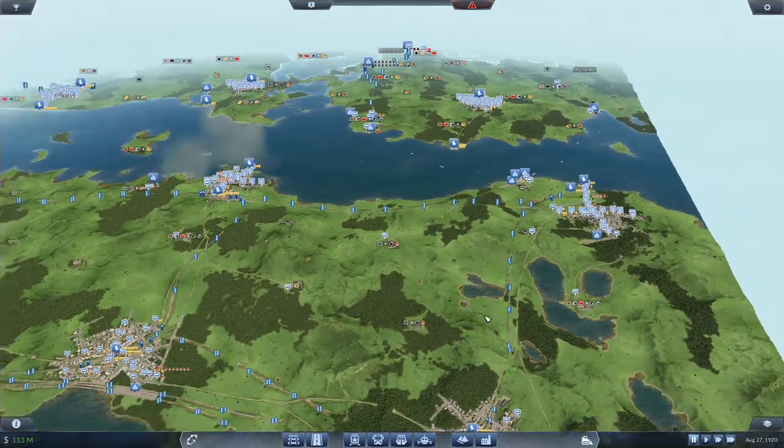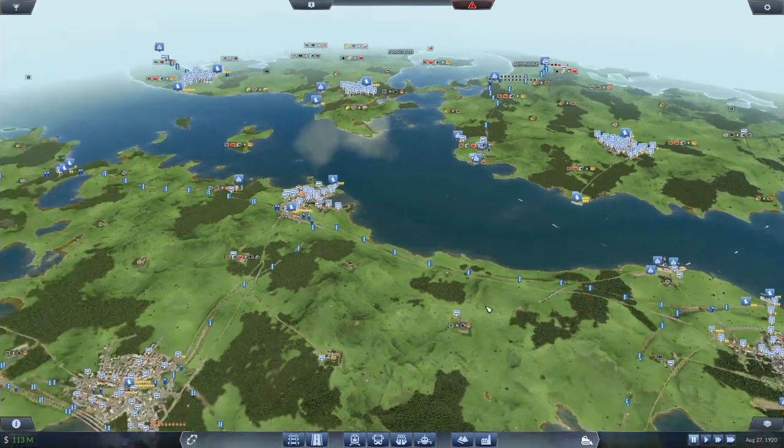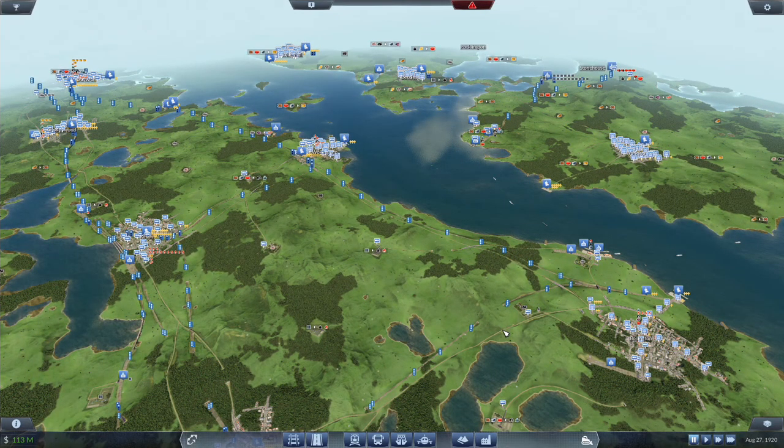There are many possibilities on this map for different connections, and we have seen different industries kind of fighting over or supplying the demand of one industry — or rather two farms supplying two different food processing plants, or the same two food processing plants, and somehow working out anyway.